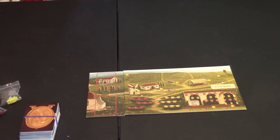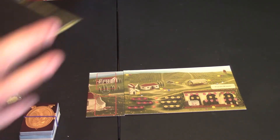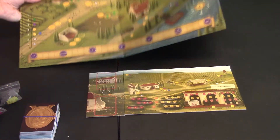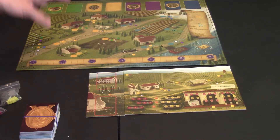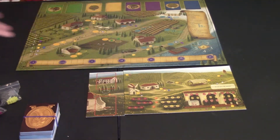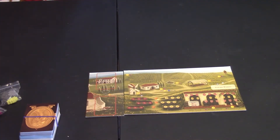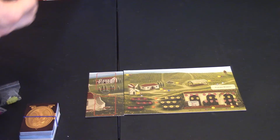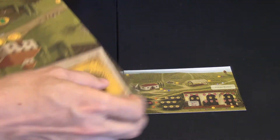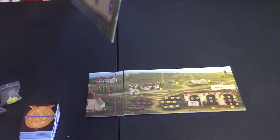Just to show you what these boards look like: if you just got the base game Viticulture, you're going to have a nice, smooth, easy board, divided into summer and wintertime. If you were to get the Tuscany expansion, the game expands a little bit more. Instead of having just two seasons, you're going to have all four seasons.